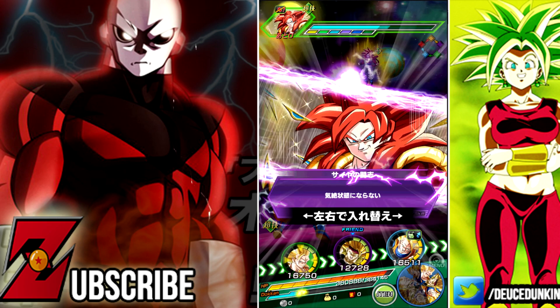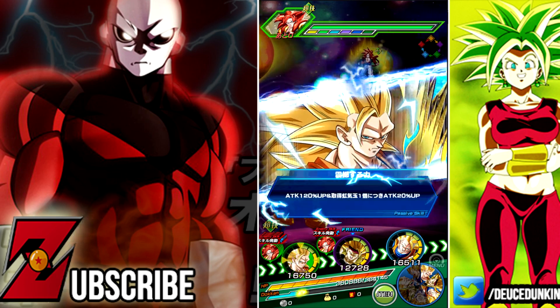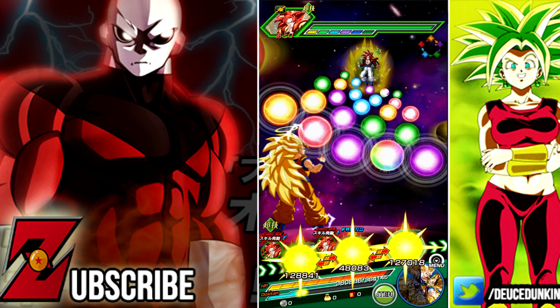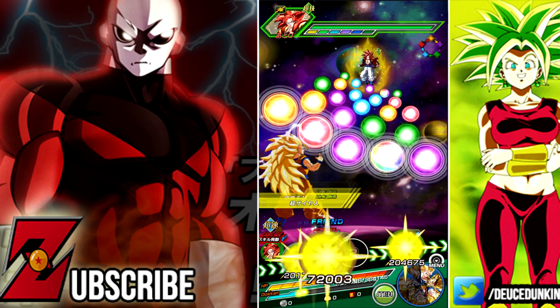Bardock's passive skill is Attack and Defense plus 100% when performing a Super Attack, and when HP is 70% or below, he also buffs Super Type allies' attack by 40%. He possesses Limit Breaking Form, Super Saiyan, and Over in the Flash — so Ki is not an issue on this team at all. This team is never going to struggle for Ki. Everybody's going to Super Attack all the time.